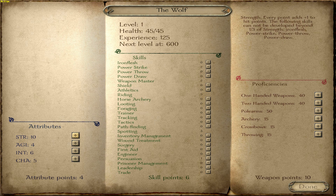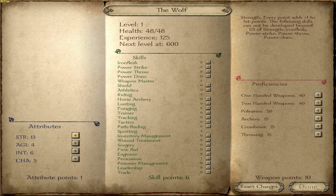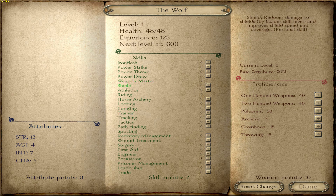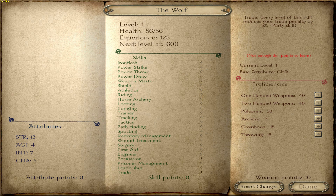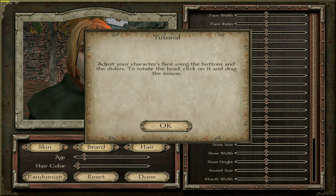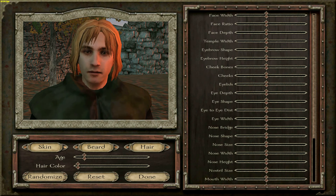We're going to put 3 into Strength and an extra 1 into Intelligence. Three into Strength so I can upgrade these skills a little more, and the 1 into Intelligence to give us that extra skill point, which we're going to put into Trade - Trade being something that's going to help us get more money down the line. And we're going to put all of the weapon proficiency into one-handed weapons.